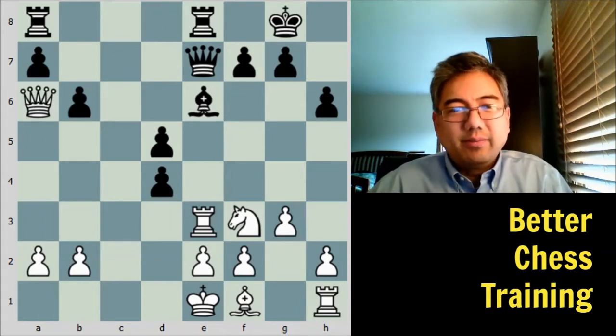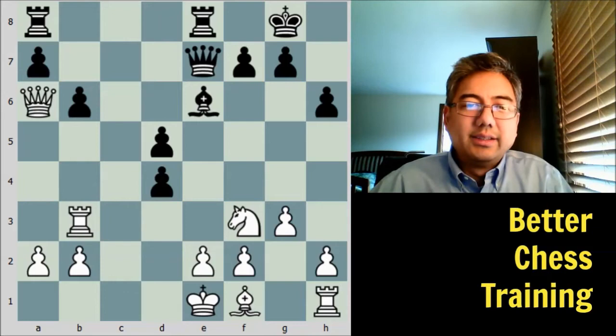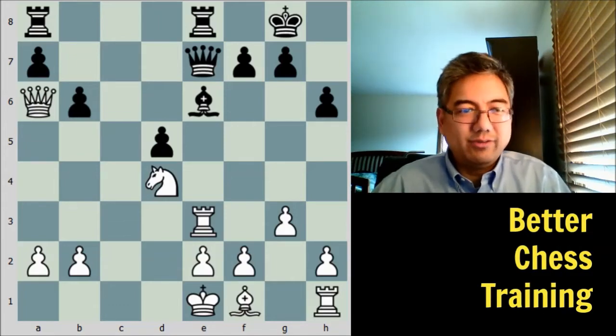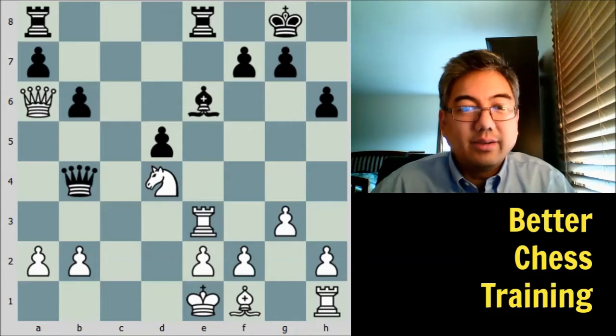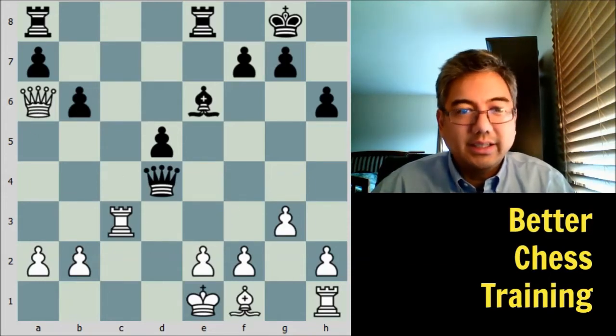Black has a threat — queen to b4 check — so white plays rook to b3 to prevent that. As a little tactical quiz: if instead white takes with knight takes d4, pause the video and see if you can find black's reply. The answer is queen takes b4, forking the king and the knight. If rook to c3 to block, then queen takes d4, and black has an edge — he's just won back the piece he lost earlier, his queen is aggressive, the rooks are looking to get onto open files, and the bishop can go to f5 or g4 putting more pressure on. So black would have an advantage.